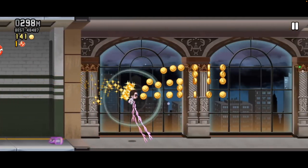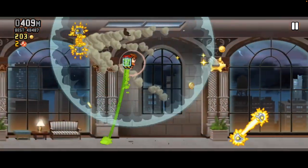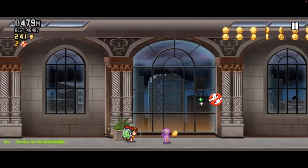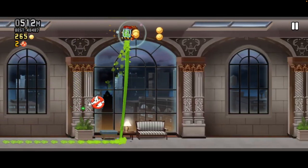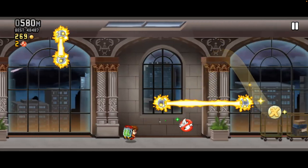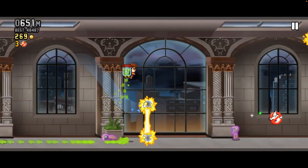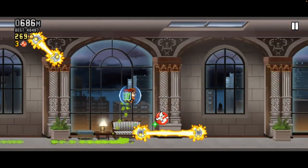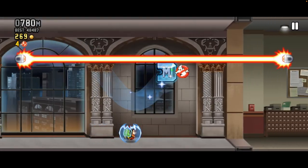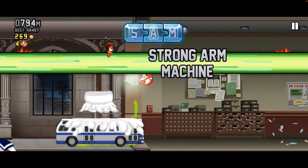Number 4: Ghostbusters Crossover Event. You might be wondering how this one got so high, and it's simple — the Ecto-1. While probably being a reskin of the DeLorean from the Back to the Future event, for those who didn't buy it during that event, the Ecto-1 worked fine as a substitute. The Ecto-1 changes the game so much that in my video ranking all the vehicles, I said it was the best vehicle besides Sam — a high honor for such a new vehicle. And because this event is where it originates, it has to get a high ranking.